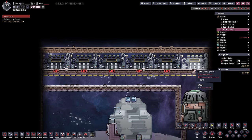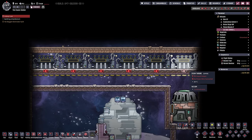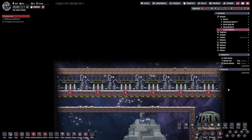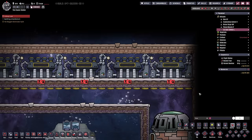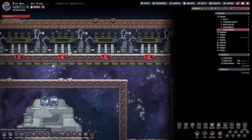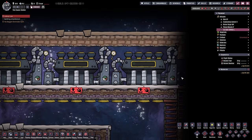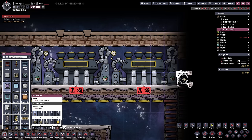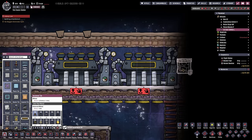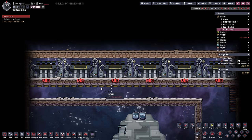We could theoretically fit five or six steam turbines across the top - that's very space efficient. However, there's a problem: how do we get the power out of there? If we try to use a liquid medium here, how do we get the duplicants to build it? You could get them to build a ladder up here, build a ladder system up, then wall it in afterwards behind us as we go out. We could probably get in liquid using some tricks, plus we'd have to put in backing plates and all that.